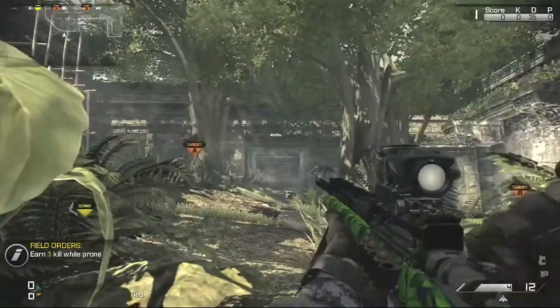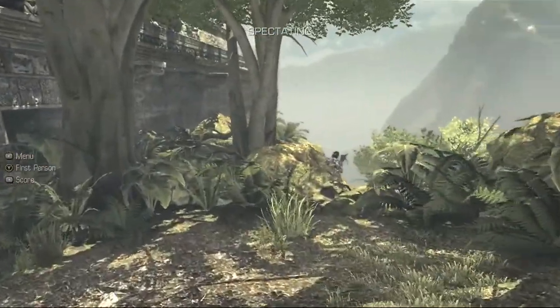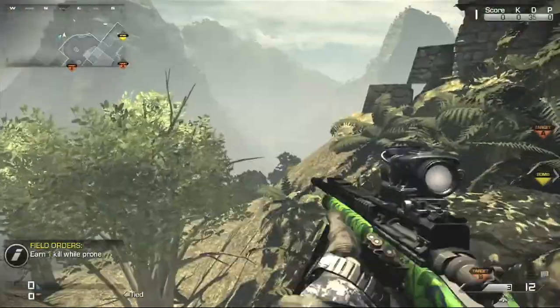And I will show you that you can get into four locations where you can actually see inside the map. So the first location is located by your pier. You just want to climb this little hill and you'll be able to shoot all the enemies inside the map from here.